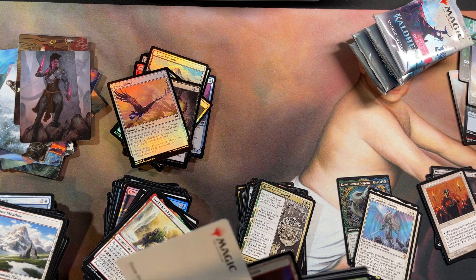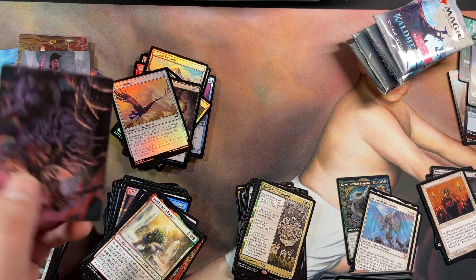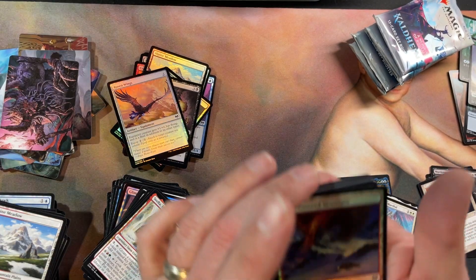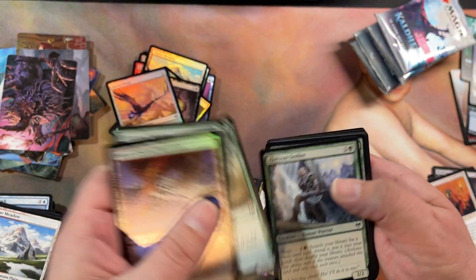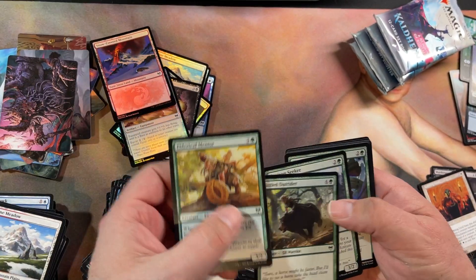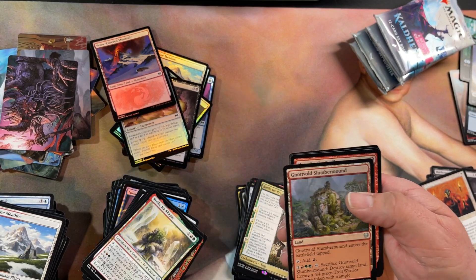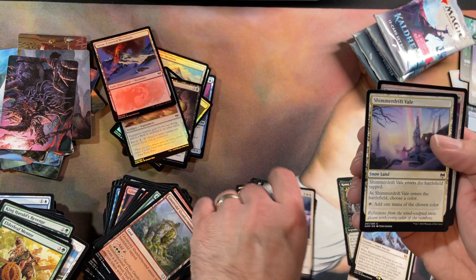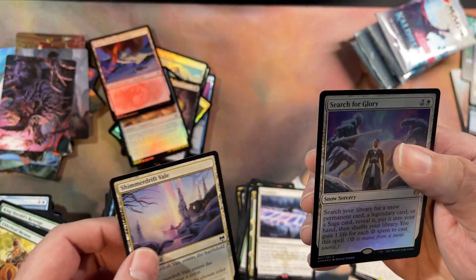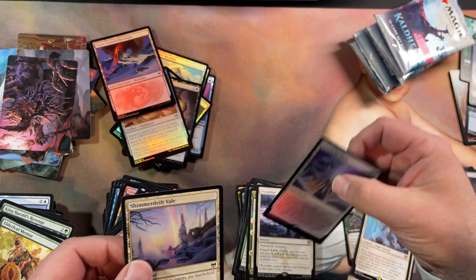Token. Actually got a really cool foil snow land — I like it. Uncommon. Oh, there we go — foil rare!